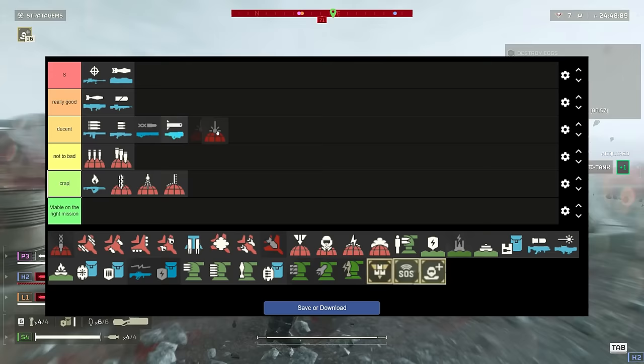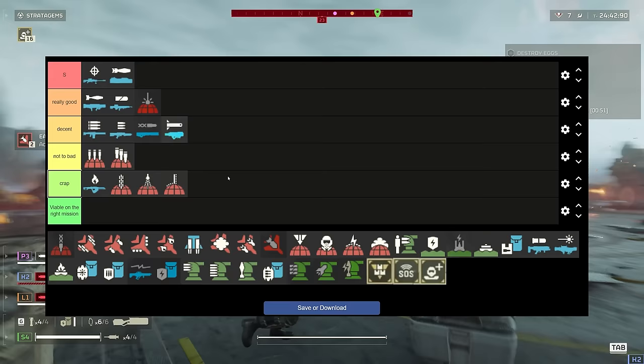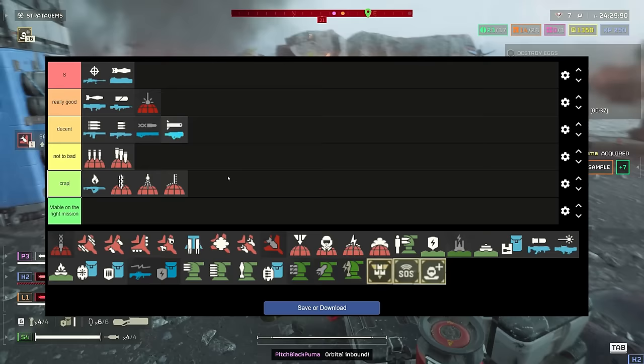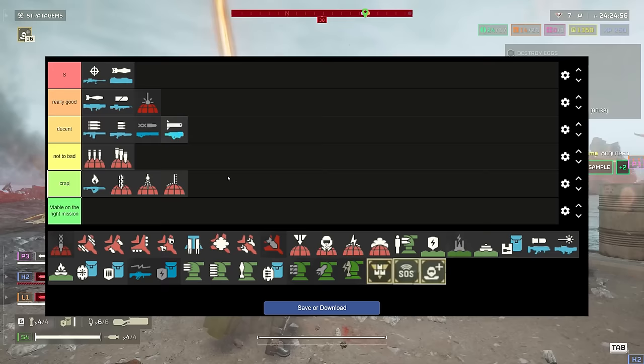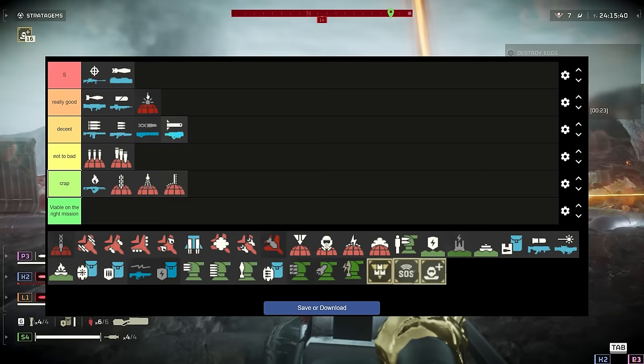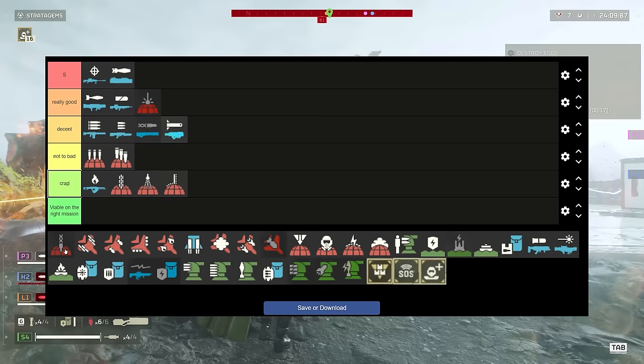Now for the good orbitals. The Orbital Laser is great — I'm saying this is really good. It kills everything: it takes longer to kill Bile Titans and heavily armored targets, but it will kill buildings, destroy bug nests, and laser down an area. What makes it great is it very rarely gets team kills — it targets the highest threat over and over and hoses them down, and it lasts for a long time. This is a fantastic stratagem. If you haven't unlocked it, unlock it — it's really, really great.